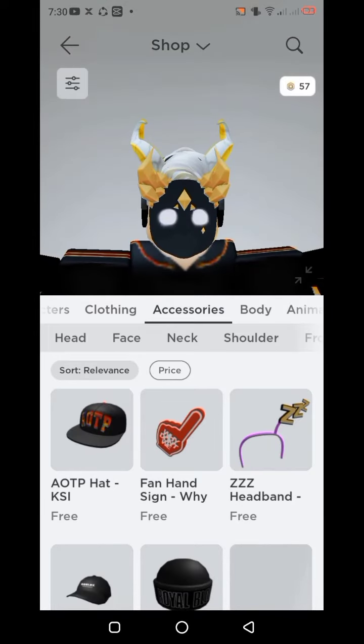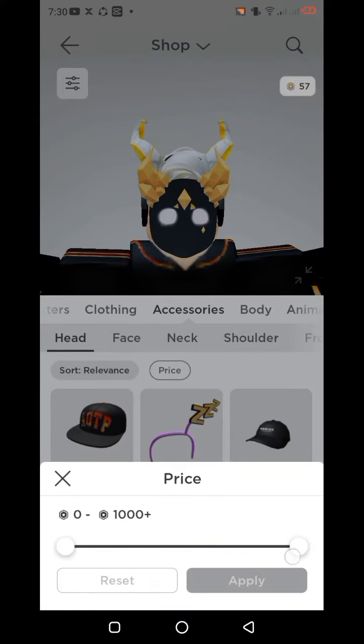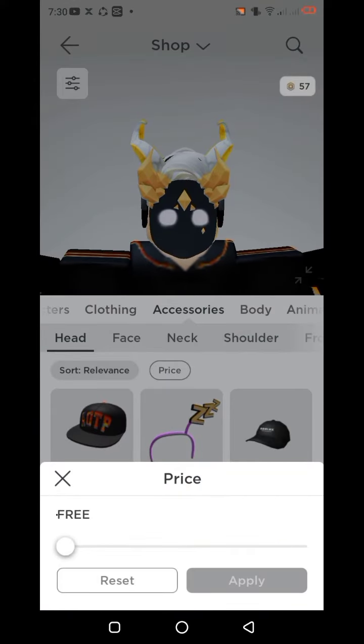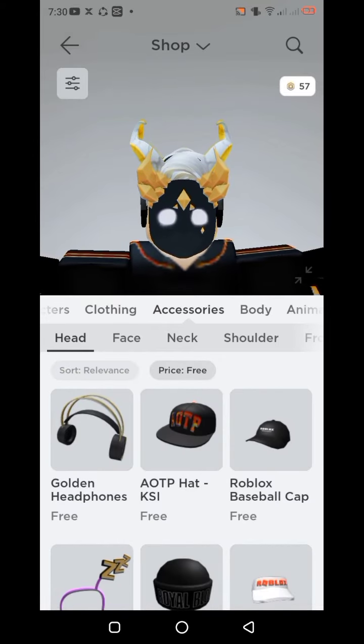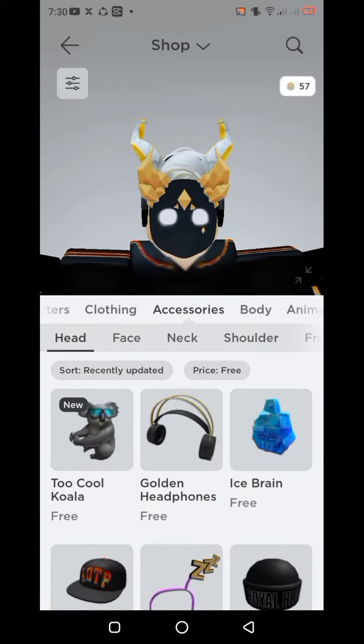Now touch heads. Touch price and put it on free. Now touch recently updated. And now there it is — better get it as fast as you can because it's not going to be free for long.